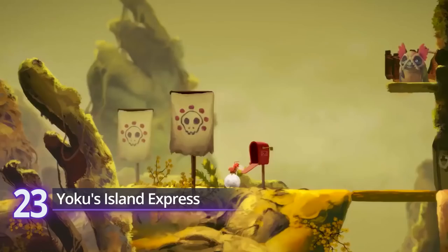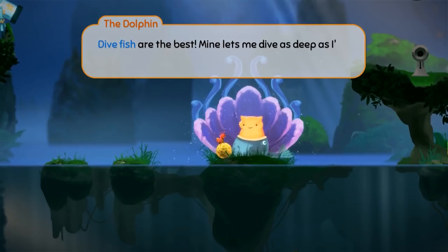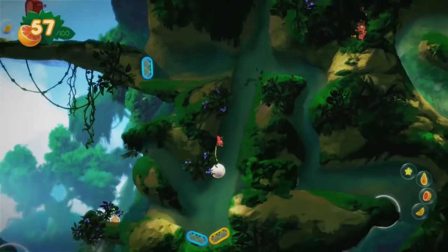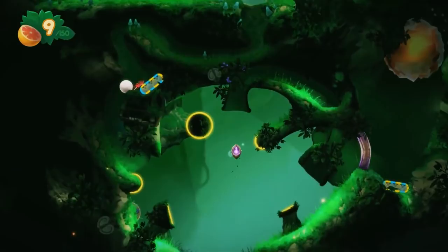Number 23: Yoku's Island Express. Villa Gorilla's action platformer is a union of unlikely genres. Set in a sprawling 2D open world, Yoku takes you on a Metroidvania tour of ancient caverns in — get this — pinball fashion. Bouncing players around from one end to the next, it's a unique adventure experience that, for some reviewers, definitely enhances the genre's usually meandering pace. On top of its charming visuals and overall presentation, it also offers engaging puzzles, with each area always ripe with secrets to scour for. It has a PlayScore of 8.51.